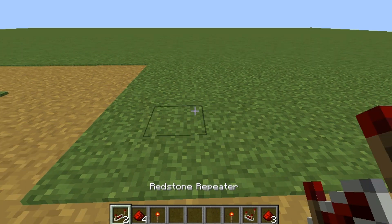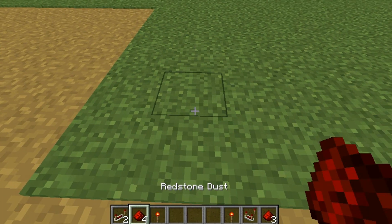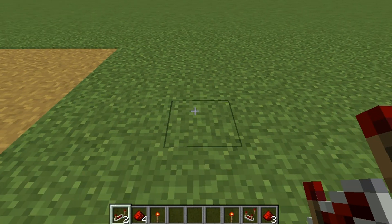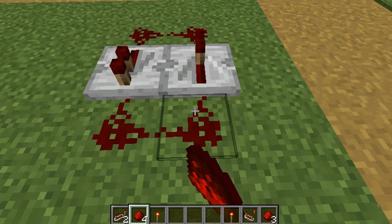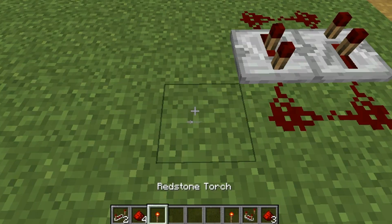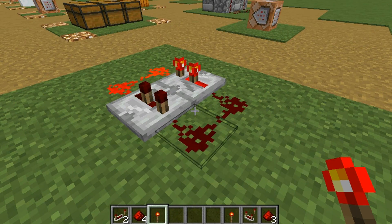So what you want to do is have two redstone repeaters, four redstone dust, and then a redstone torch. You want to have a repeater going this way and a repeater going the opposite direction. Connect these two, and then on each side you can add delay to it. I'm just going to add one delay, and then you're going to place it and break the torch.